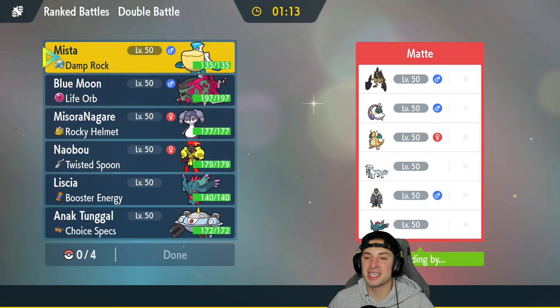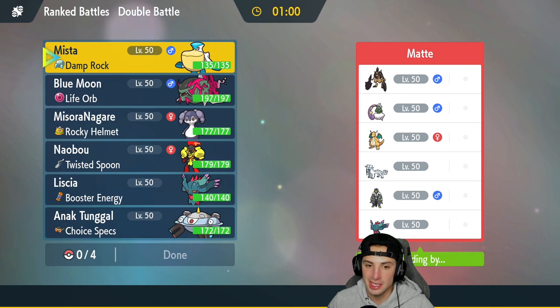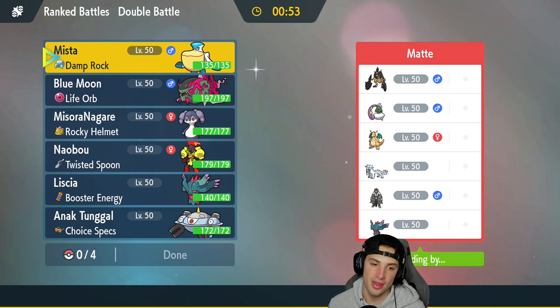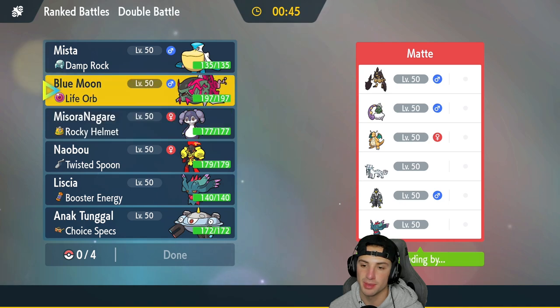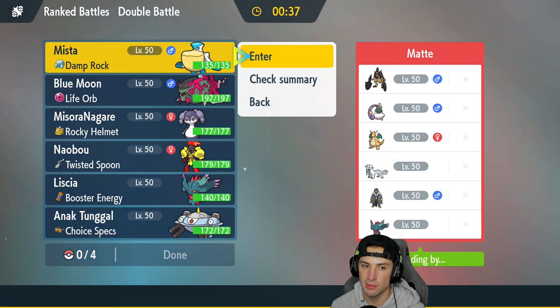Second match: we're going up against a top-tier team with Tornadus, Dragonite, Chien-Pao, Urshifu, and Flutter Mane. This is the dreaded trio combo on Regulation D. Should I pop Trick Room again with Indeedee and Armarouge? They could lead Chien-Pao which could Ice Spinner down terrain. First-turn priority is a big issue, and Urshifu in the rain is incredibly strong.